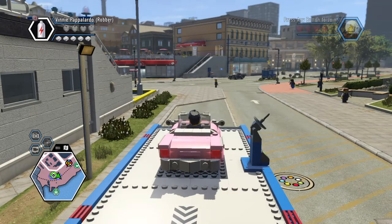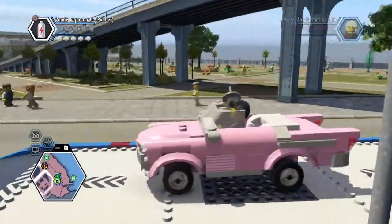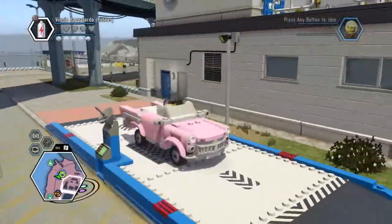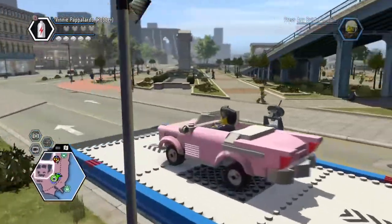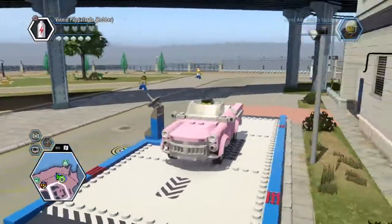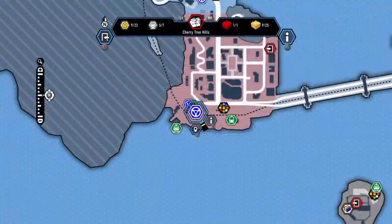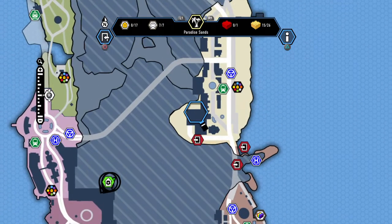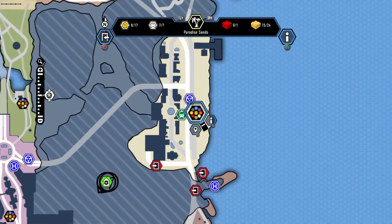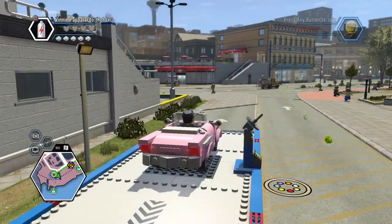Hello guys, today we are going to test drive the Athena. I'm going to be using Vinnie Papalardo. Right now let's set the GPS destination. You can unlock this car at a Paradise Sands vehicle robbery, so I'm going to set the location to where you can unlock it. All right, three, two, one, go.